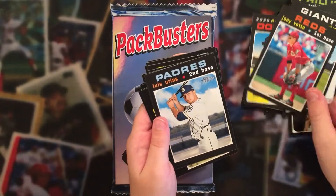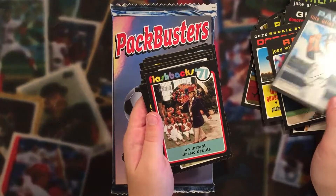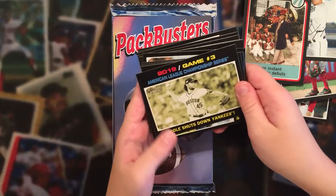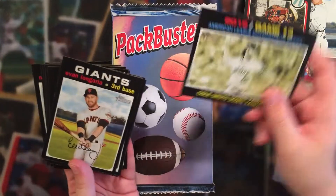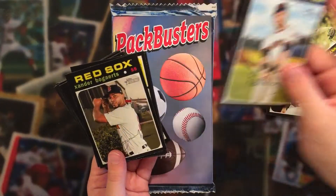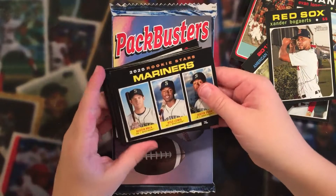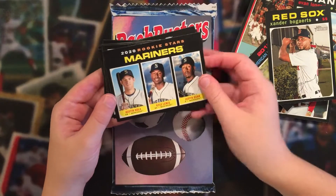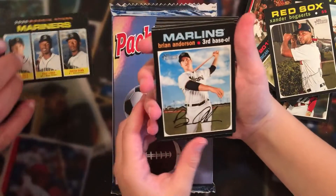Antoni Gonsolin. Joey Votto. Luis Urias. Flashback — Willy Wonka. It's the first time I've seen a lot of people open this and I have not seen that card. Cole Hamels. Evan Longoria. Xander Bogaerts — very good card right there. A Mariners card — our team — of Justin Dunn, Kyle Lewis, and Austin Nola. Kyle Lewis, one of the Mariners' up and coming stars. A pretty darn good card there, a PC one to boot — that's probably the best card so far.